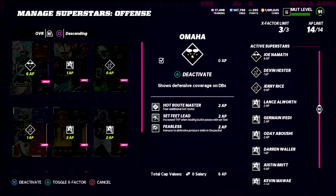And that's where fearless comes in with Joe Namath — he's not going to get inaccurate throws even with pressure in his face, even if they have the under pressure ability. The other two abilities I have on him are hot route master, which I think is an absolute must if you're running trips tight end — you'd spend two AP on outside apprentice and tight end apprentice anyway, so hot route master is more valuable since you get all the routes. The other ability is set feet lead — with the nerf to escape artist you're not throwing on the run as much, and set feet lead has been very successful for me over the last three to four months.